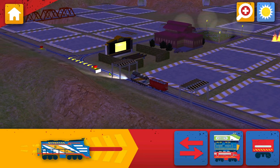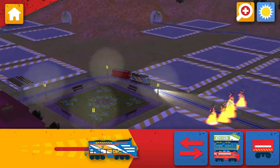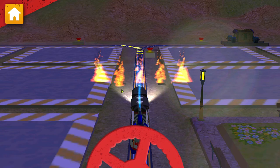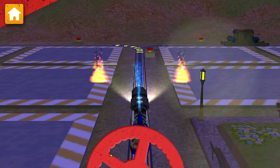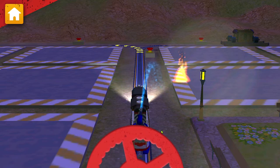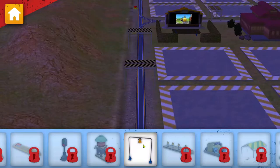Tap your Chugga to honk your horn. Look out! A fire has broken out on the track. Keep going! Wow! Great teamwork! Now let's build something by the track.